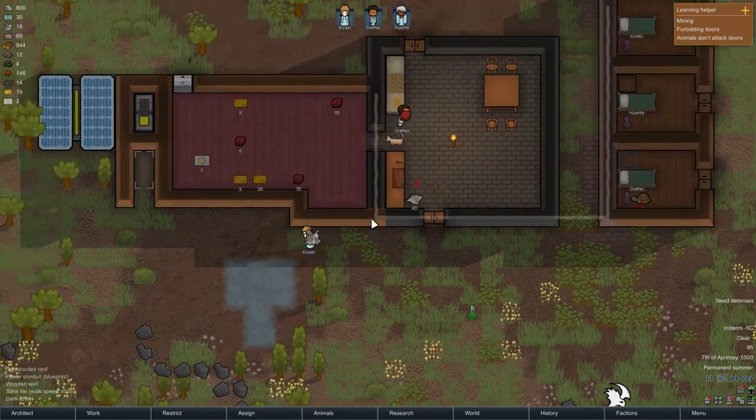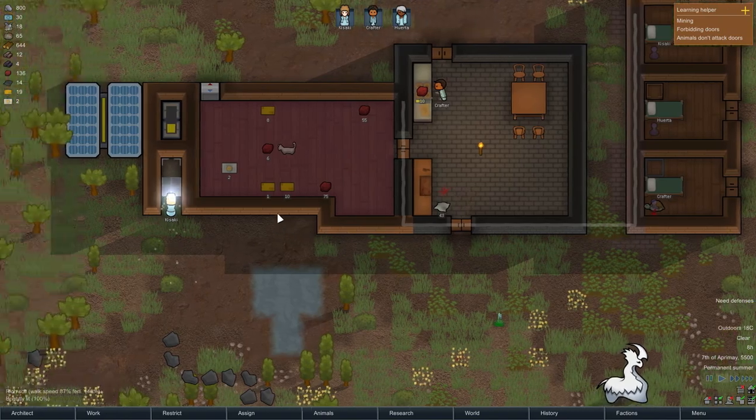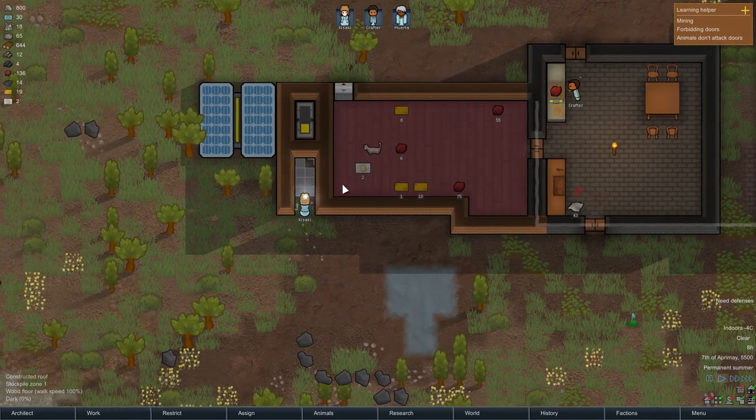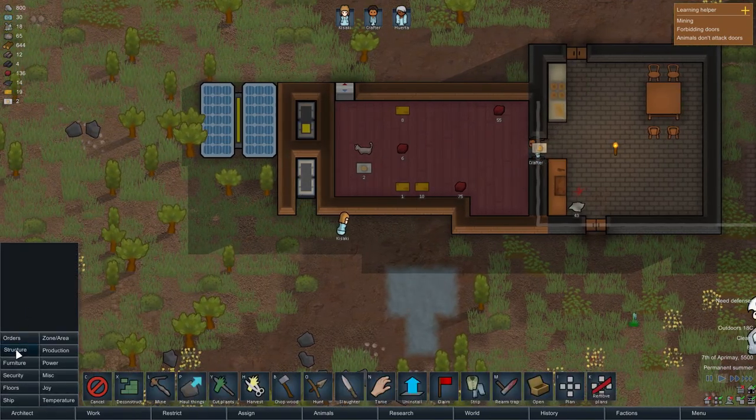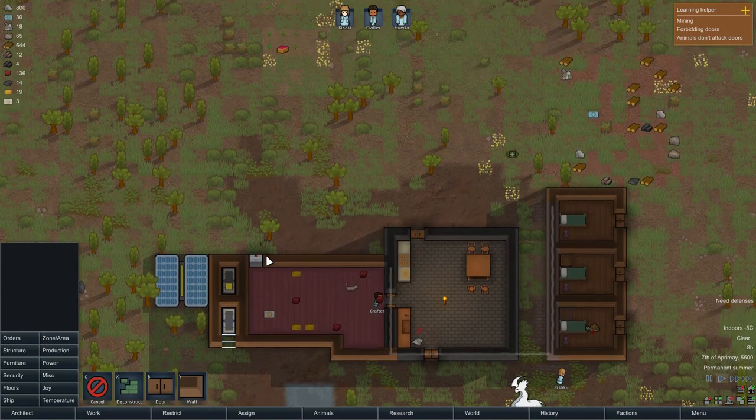I also want some people doing some cleaning, so I might start fiddling with these orders — getting crafter to do some more stuff, maybe prioritize cleaning a bit. He's cooking now, so that's good. We got a bunch of meat out of that, which is very good. Now let's place that last wall. There we go, perfect.